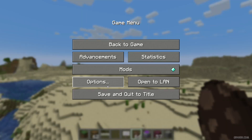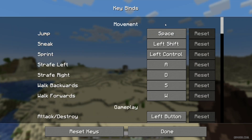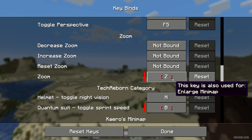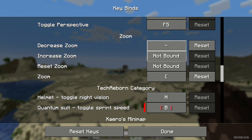Step number one: press the Escape button, go into the main menu, then go to Options, then Controls. Scroll down carefully to find the Zoom section. Sometimes this button has a red color, which means it is already used by another mod. In that situation, press the left mouse button and choose another button. Also choose options for decrease and increase zoom.